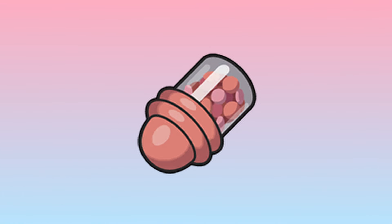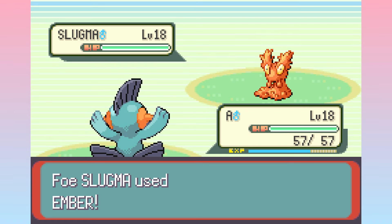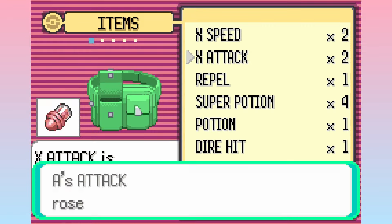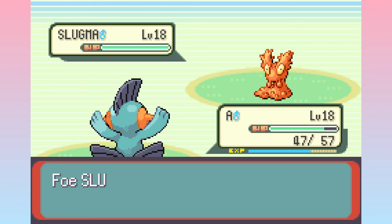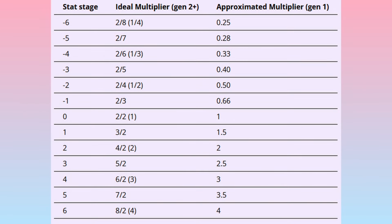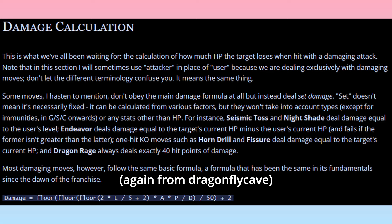A classic example is X Attack. Using an X Attack in battle will boost your attack stat by either one or two stages — one in generations one to six, and two stages in generations seven onwards. Stages refer to the level of change in a given stat during a battle. To calculate the boosted attack stat after using an X Attack, the game multiplies the stat by a fraction. In the case of one stage of attack, it's three over two. So if your base attack was 250 and you used an X Attack, the game multiplies 250 by three over two, and your attack becomes 375. The fractions go up in increments of 0.5 times for each X item used, for a total of six stages.